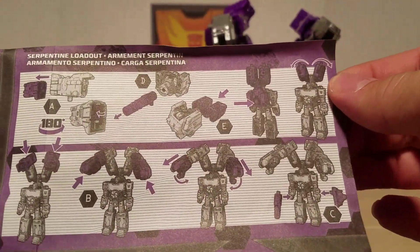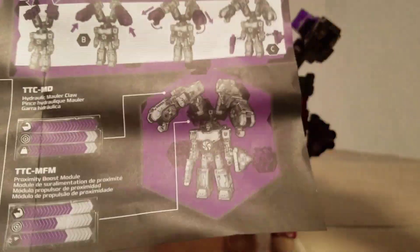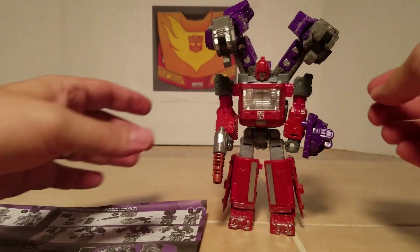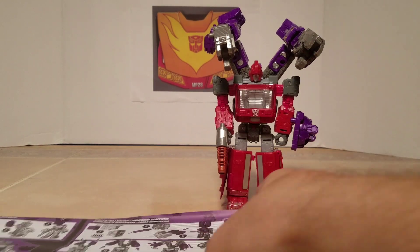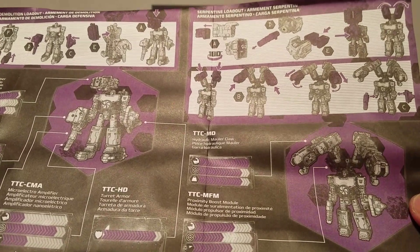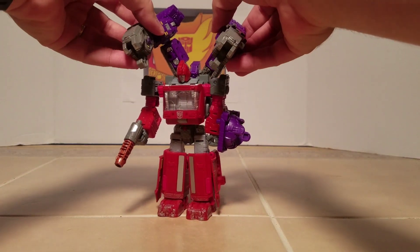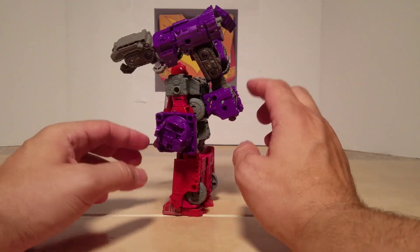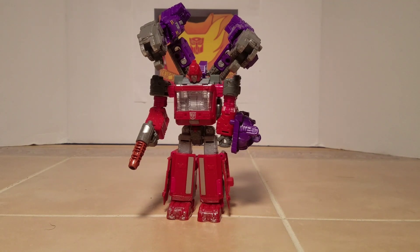And what you have is this big monstrosity — the serpentine loadout. You now have a hydraulic mauler claw right here and a proximity boost module in the back area. I do like how they give you options — you can either do it yourself or use the two official modes. He stands pretty good — there's a lot of weight front and back, but he balances. Those are the two modes of Brunt.